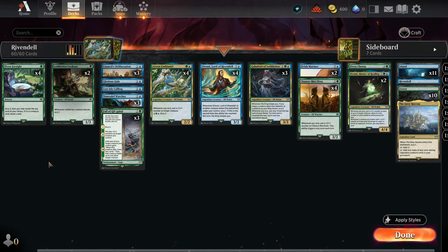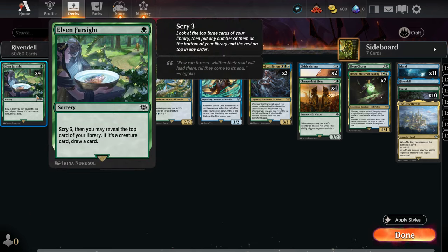The hidden champ in the deck is definitely the Elf and Farsight. I'm really excited when I have this card at the beginning because it makes the other turns more predictable and easier. We Scry three, then reveal the top card of our library and we can put a creature on top of our library and draw it. We can shape our next three turns — it's fantastic and in my opinion underrated. This is also our only sorcery card.